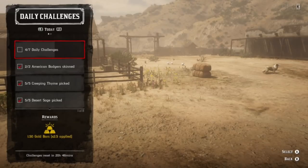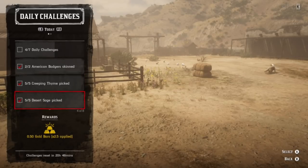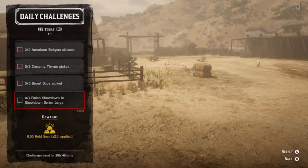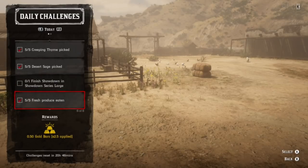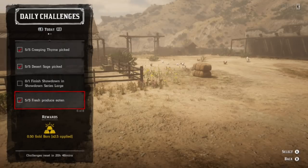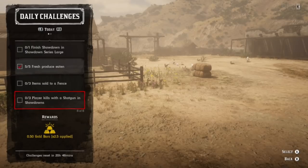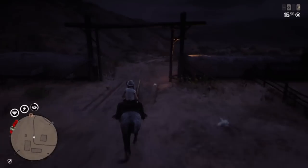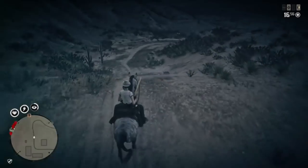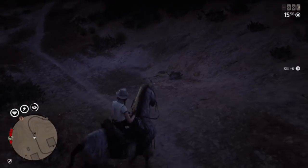What's up guys, daily challenge today we have American Badges, creeping time, and desert sage. We're gonna be able to find all three at the same location. You'll also notice we have our daily streaks still going: showdown large, fresh produce eaten, items sold to a fence, and players killed with shotguns in showdowns. You can do a showdown large like 'Name Your Weapon' and get those shotgun kills at the same time, so you can bang two of those out at once.